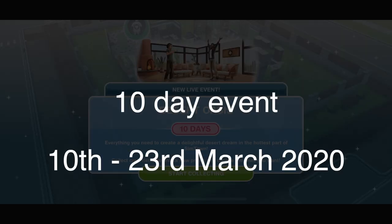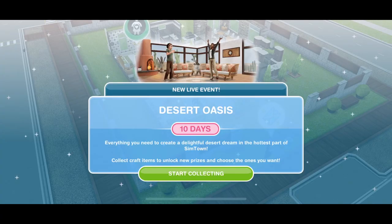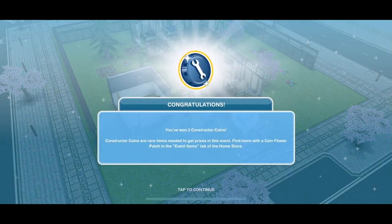This is a 10-day event running between the 10th of March and the 23rd of March. You will get this pop-up when you first update your game. It is a live event like we have seen many times before, and so we should all be familiar that we have to collect lots of arts and crafts items. You will get pop-ups on your screen to guide you through how to start this event.